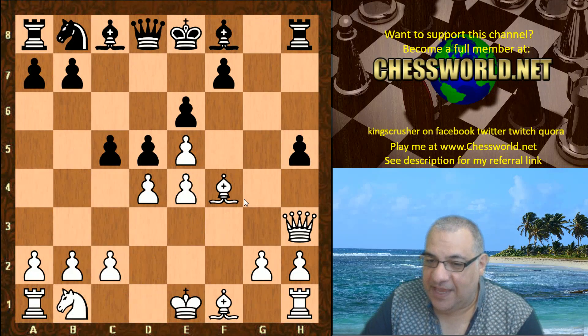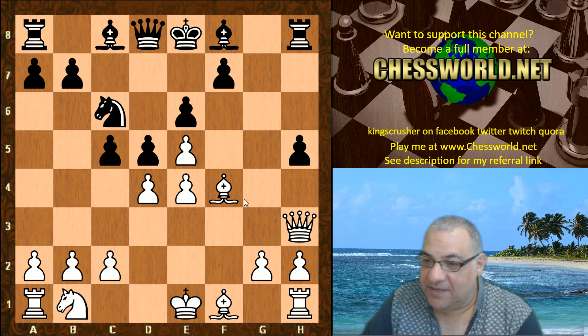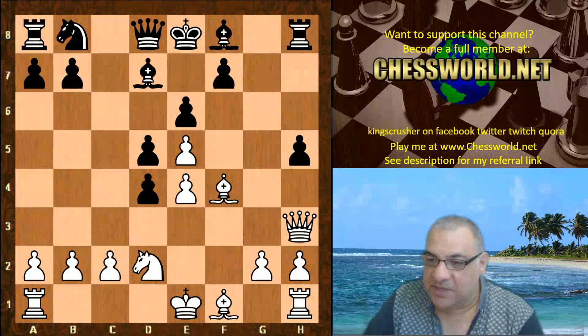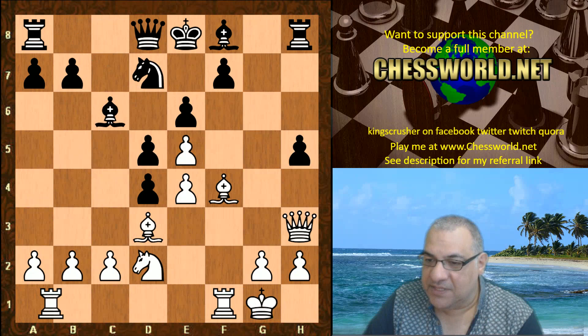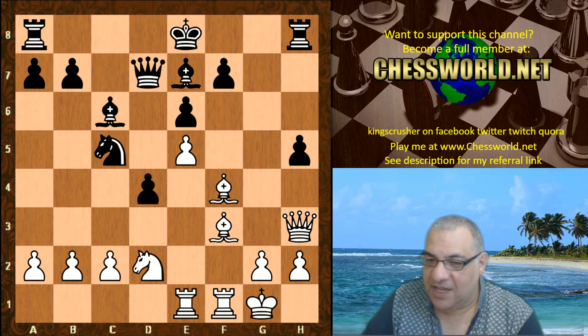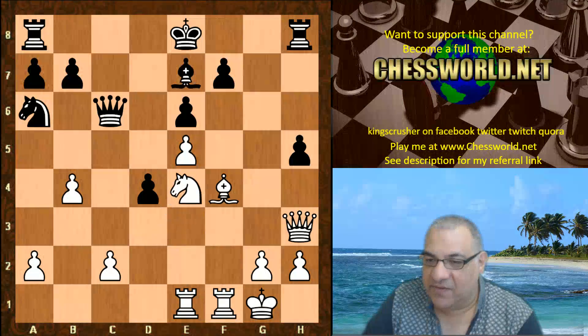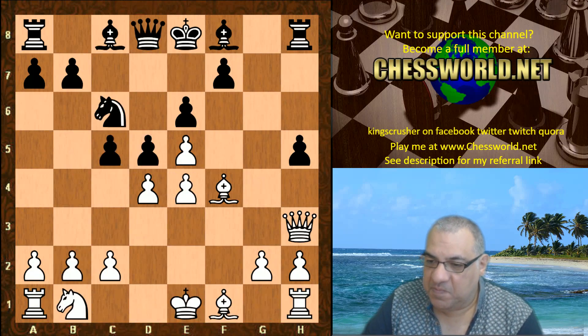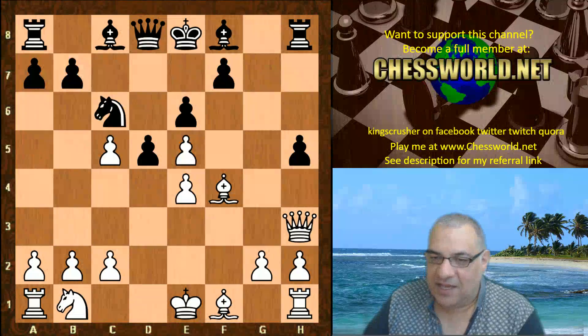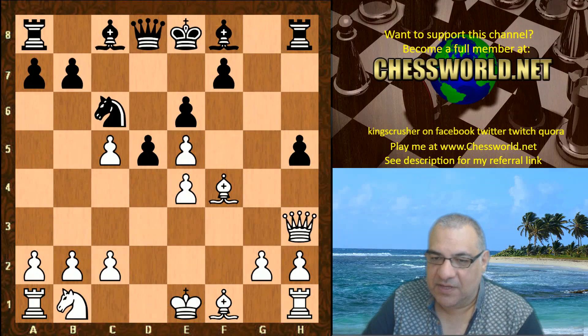Bishop f4 and Leela has the potential for castling queenside. Knight c6 — you might think cd, let's check this out. Knight d2: this position is also pretty horrendous for Black. White is gaining a massive advantage as an example. So we have Knight c6, d-takes — capturing away from the center, a Leela favorite sometimes — winning a pawn. But this is responded to with a check, so we have Knight d2, Bishop d7, a3.